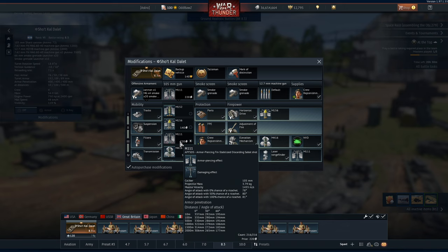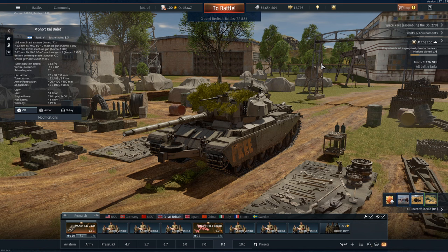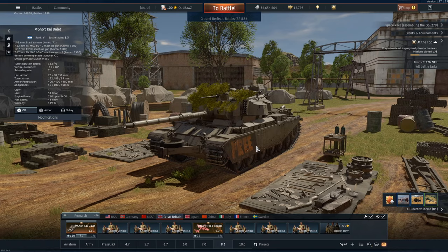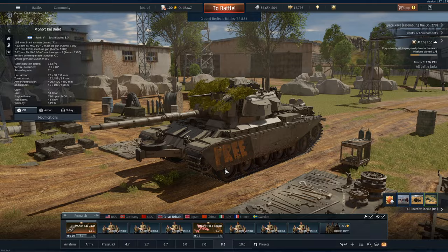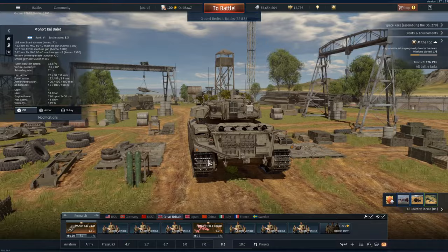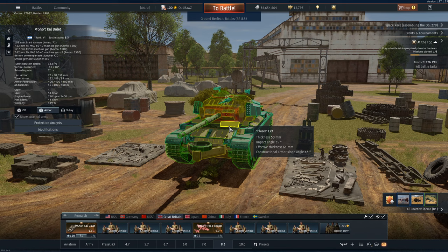If we look at things now, this is 8.3 — it's just a Centurion with some ERA stuck on. It's got a fantastic round: the M111, with 290 millimeters of penetration at 100 meters and 30 degrees. At 8.3 this is a fantastic round, really good tank, very versatile. But it's got some drawbacks. One of the major drawbacks is that all it sees is 9.0 and 9.3 games, day in and day out.